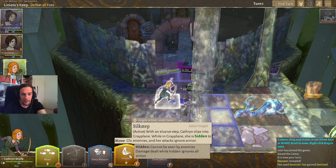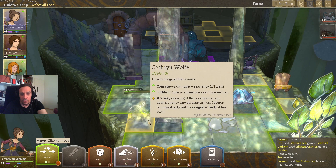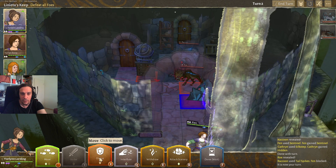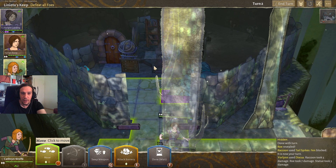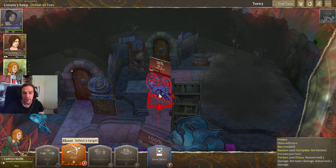The silk step skill from the hunter makes him enter the gray plane, which basically translates as stealth. While in the gray plane your characters can be seen by enemies but they can ignore armor while attacking — which is pretty cool. Next turn we use the discus on this enemy, and here we see how the Mystic can already do a lot of damage before the fight has really started. Fen doesn't need to do anything. Up top you can see the hit chance, the damage, and the chance of a stunt happening.